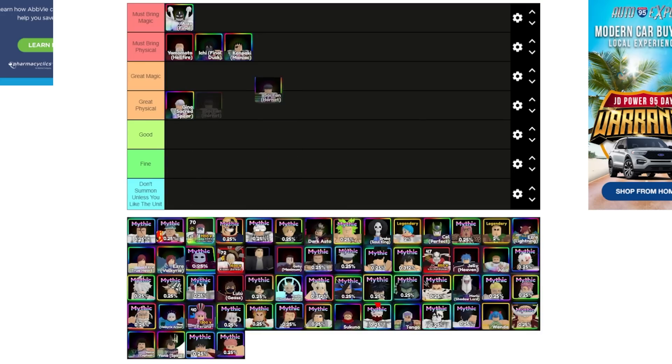Soi Fon Hornet is the best air unit in the game other than Aizen Final. Ichigo Dusk is also really good, but Soi Fon Hornet does like 100,000 to 150,000 more damage than Ichigo. In my opinion Soi Fon is actually better than Ichigo, but Ichigo has an ability. If you have Ichigo with unique it makes him really cheap and his ability does like three million damage, which is really good. But Soi Fon is definitely one of the must-bring physical units.